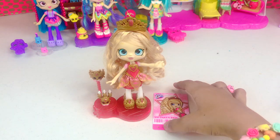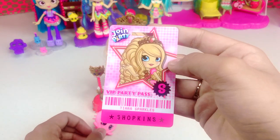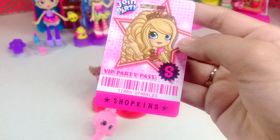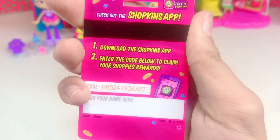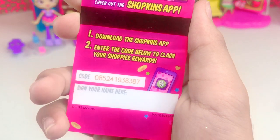Last but not least, we have our card — this is the VIP party pass. Check out the Shopkins app: one, download the Shopkins app; two, enter the code below to claim your Shoppies awards.